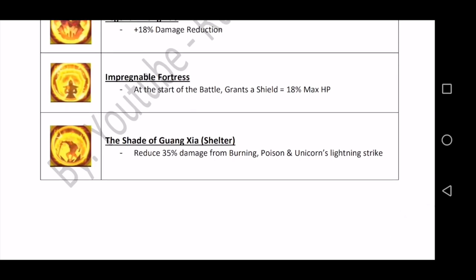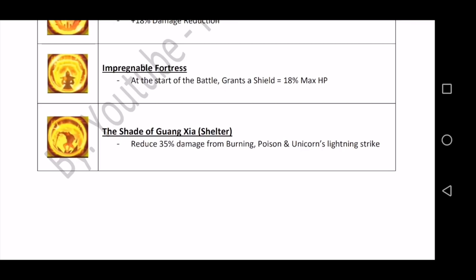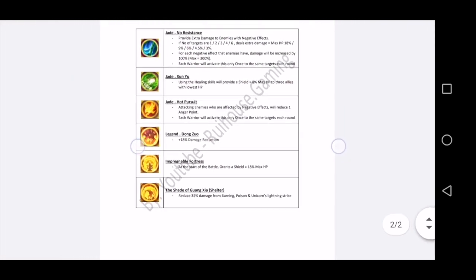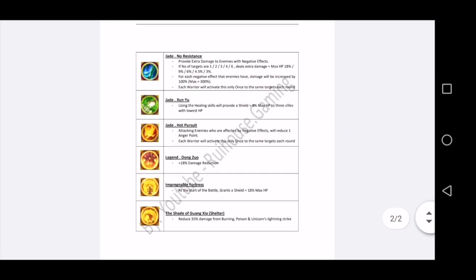The last one is 'Shade of Guangxia' or 'Shadow.' It is used by everybody. With this insignia, damage taken from burning, poison, or the unicorn pet's lightning strike is reduced by 35%. The unicorn pet and white tiger pet and other pets will be available soon in pet events — they are good pets but hard to build. This insignia can reduce the damage from the unicorn pet.